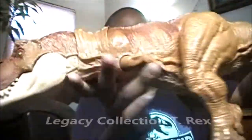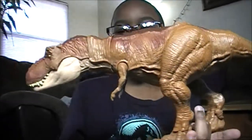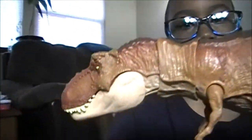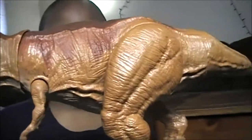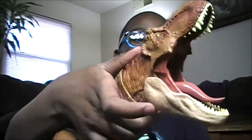This is the Legacy Collection T-Rex. Look at that — he looks really cool. What does he do? When you press a button on his neck it opens its mouth. And actually all the other ones I saw — on this one the tongue would stick up, and only the Spinosaurus its tongue would go down. Actually I think on both of them they always have the tongue out.